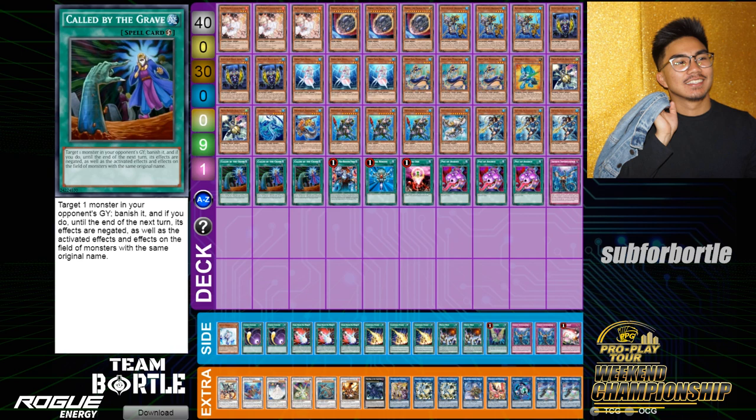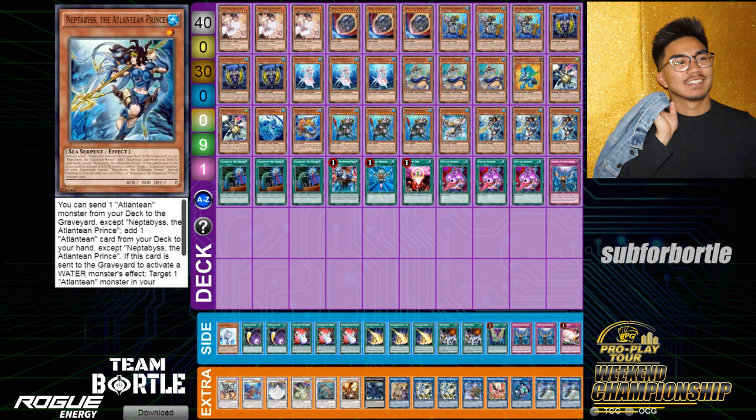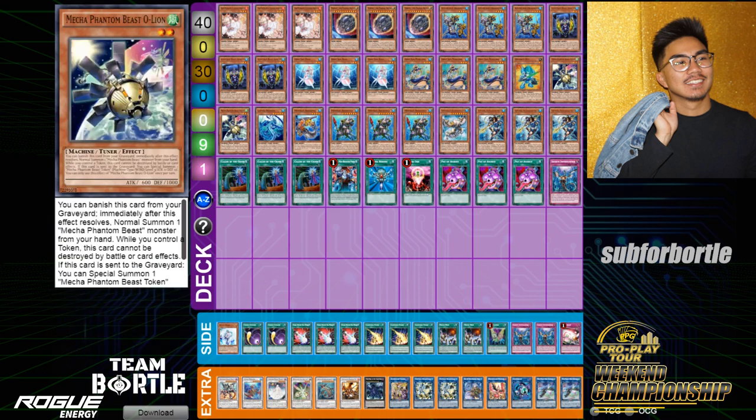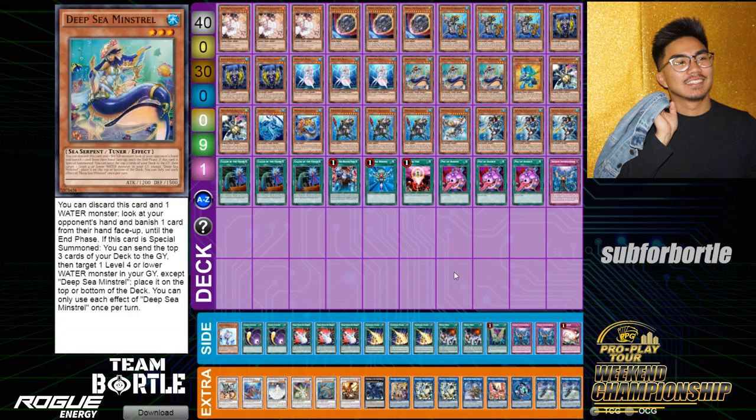So I decided to play this deck because I think it does what combo Elic does, but it doesn't fold to one hand trap. I like it over Rock because if I make VFD the Rock deck can't play, same thing for the water deck. But Minstrel is just an insane card. The Rock matchup is really tough — going second is always scary. Before we jump into the deck profile, would you like to make some shoutouts?